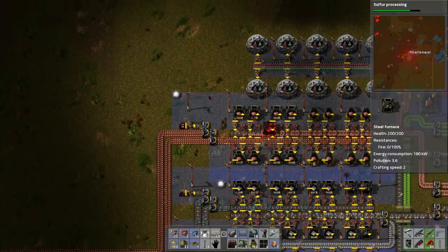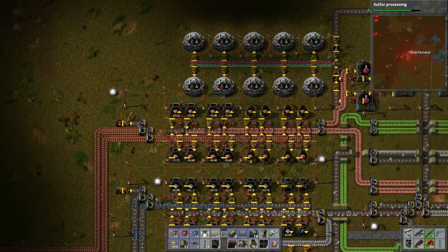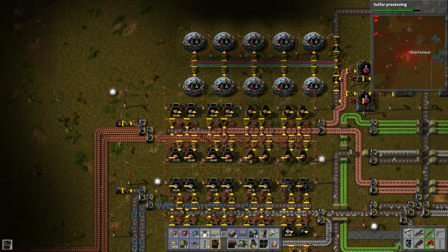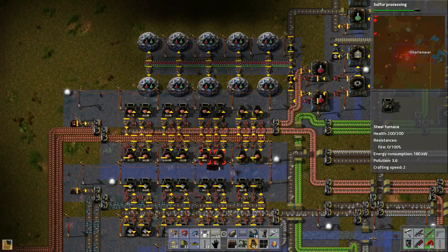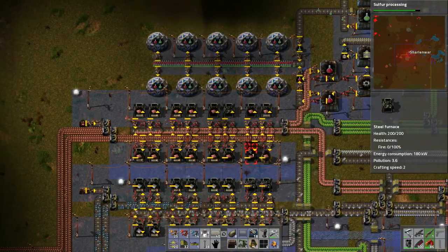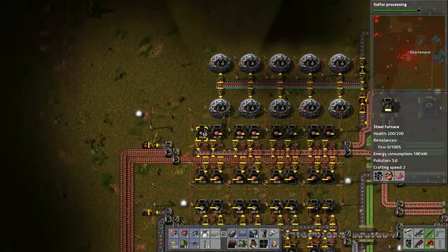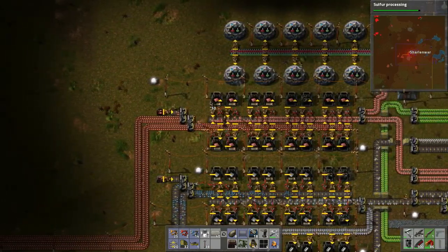That should help with production. We have four so we need one, two, three, four more after this. Now let's place these and then fill them up with fuel to make sure they have fuel. And here — one more, bang, there we go. All upgraded. Now let's grab some fuel.